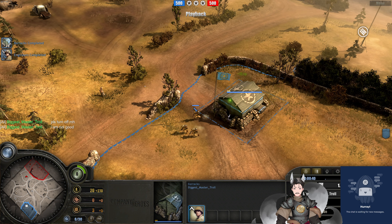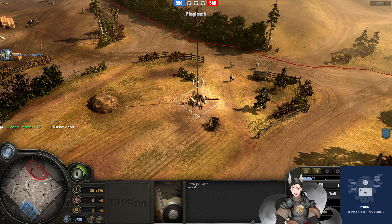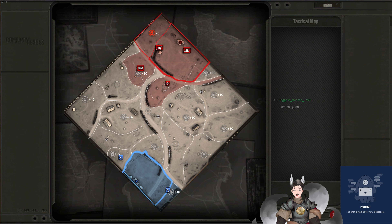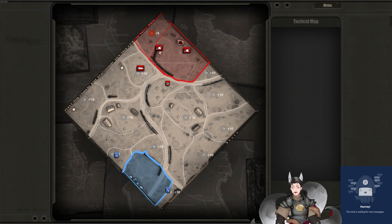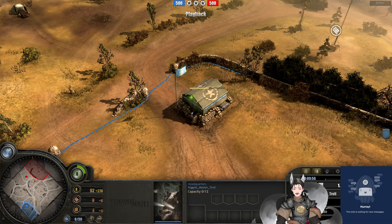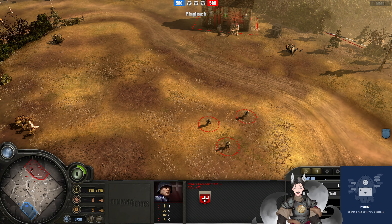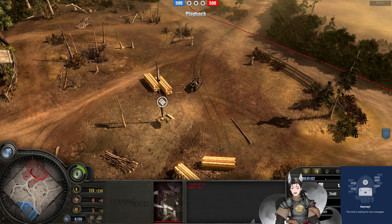We do now have the barracks deployed on the field. Over here we've got these Panzergrenadiers trying to capture a bit more of the map. Going for the cutoff point and just using the Kettengrad to capture the left flank of the map. Two engineers deployed out on the field, riflemen being deployed as well. We're probably going to see four to five Panzergrenadier squads deployed on the field.